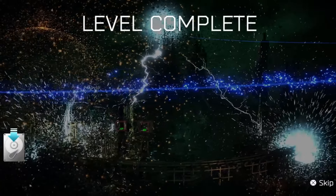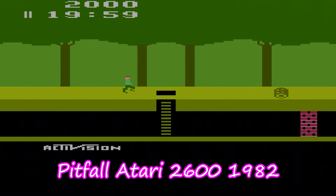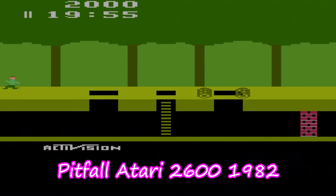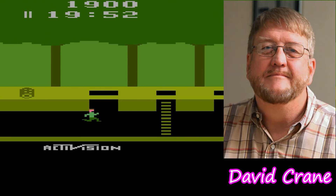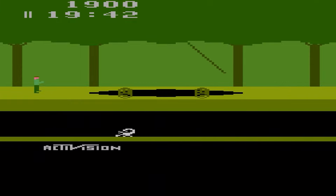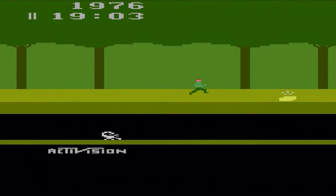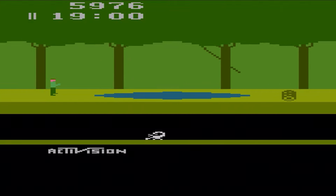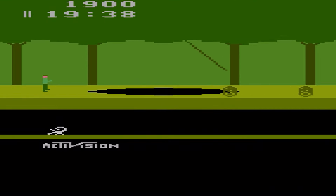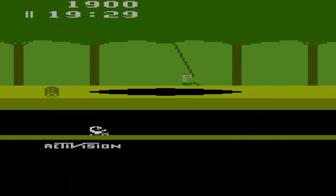The next game on this list is an all-time classic: Pitfall for the Atari 2600. This game was designed and developed by the legendary David Crane, who would go on to found Activision. It is generally considered to be the very first true platformer in gaming history. You have obstacles to navigate, treasure to collect, and the goal is to rack up as many points as possible. It's simple in design but difficult to master, and it certainly influenced a lot of games to follow.